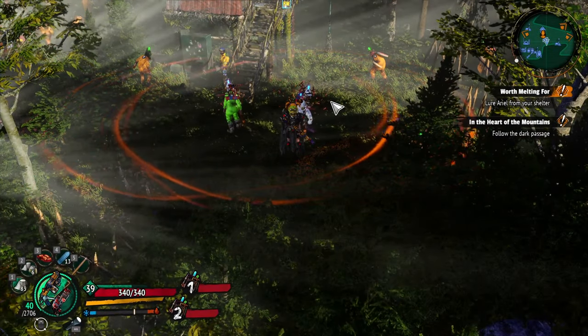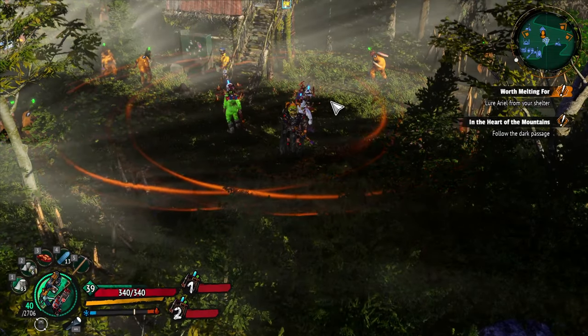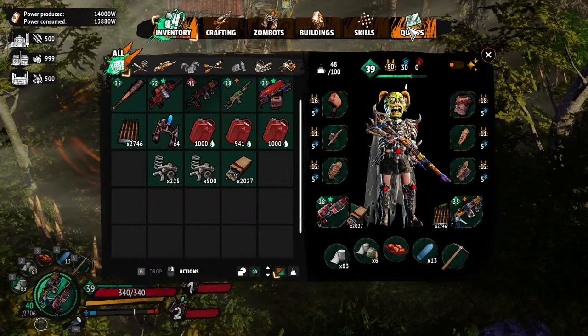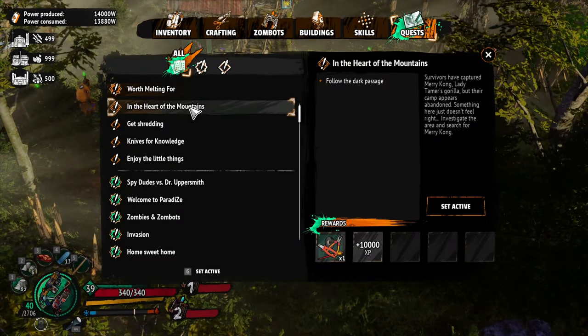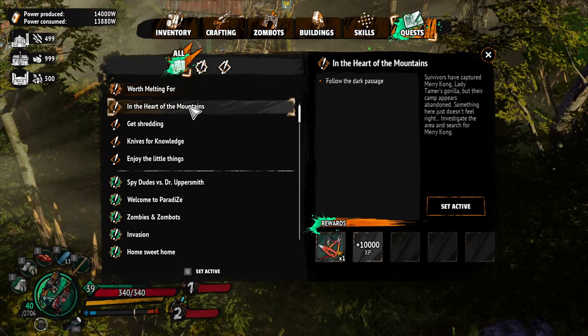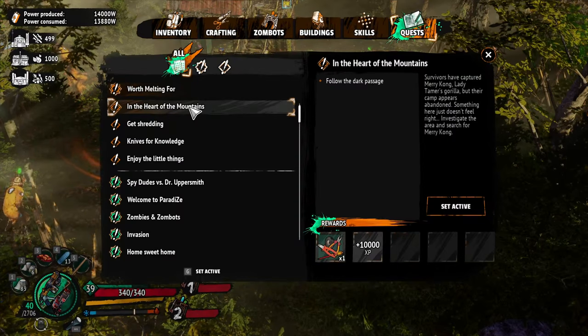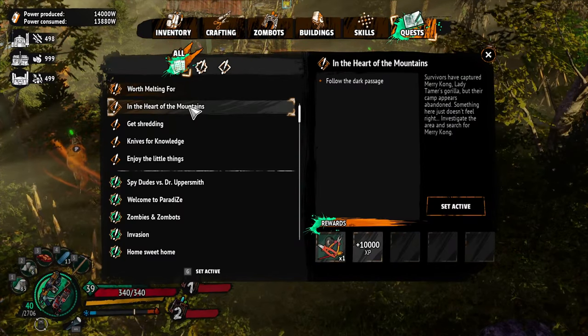What's up guys, welcome to paradise, thanks for joining me today. We are going to do the Lady Tamer thing - follow the dark passage. In the mountains, follow the dark passage. Survivors have captured Mary Kong, Lady Tamer's gorilla, but their camp appears abandoned. Something here just doesn't feel right - investigate the area and search for Mary Kong.